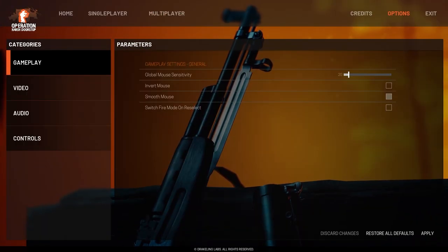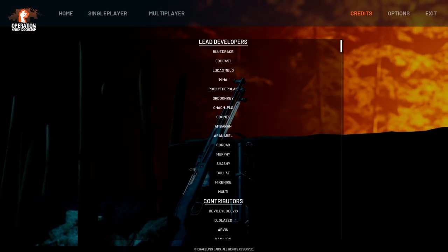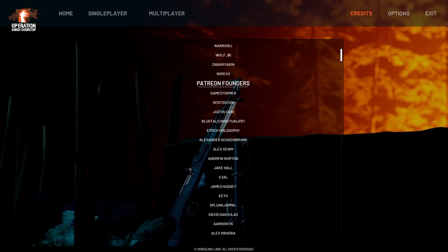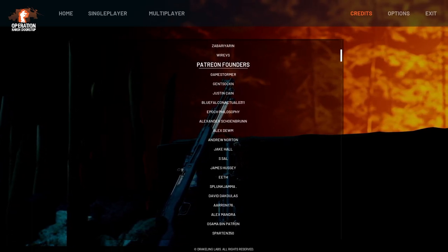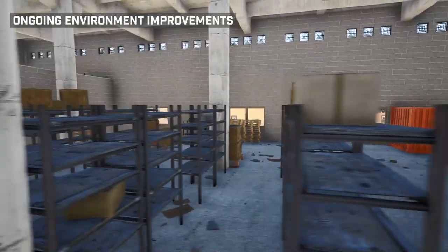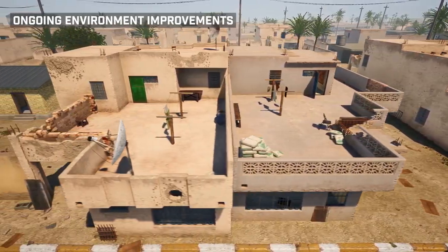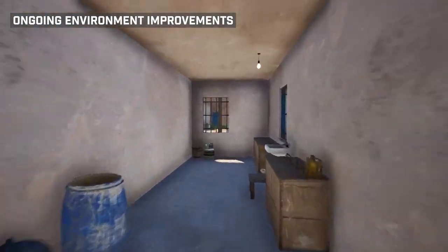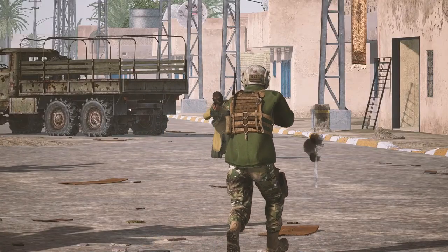New and improved main menu options have been implemented, including a complete overhaul of the multiplayer server browser, as well as a credit screen listing all of our founding and commander Patreon backers who helped make this project a reality. All of the existing maps have gotten a massive detail boost, including a full first pass of all of our building interior details.